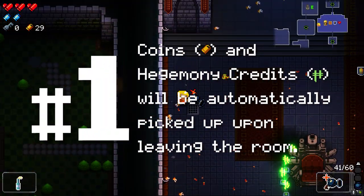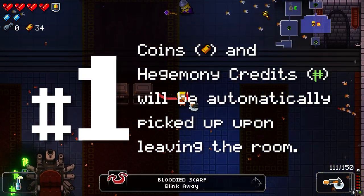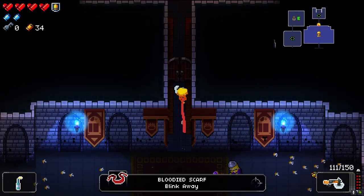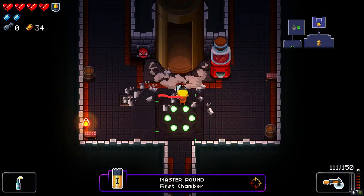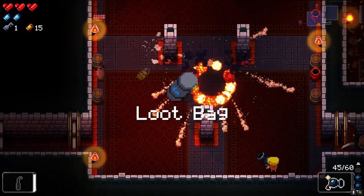Number 1: Coins and hegemony credits — aka the green money you can spend at the breach — will be automatically picked up upon leaving the room, even if some fall into pits. One exception to the rule happens to the coins that you drop from getting hit while having the loot bag. You gotta make a run for those.